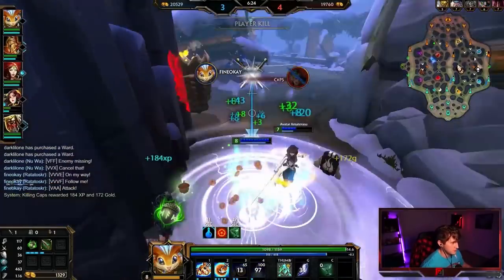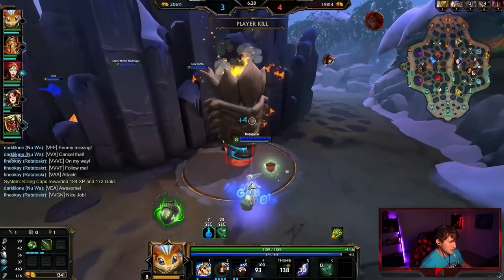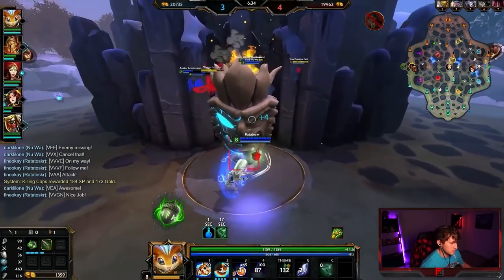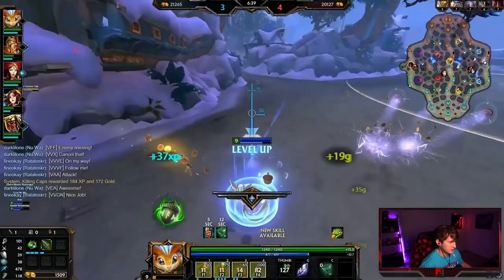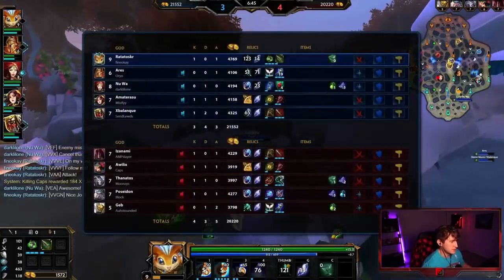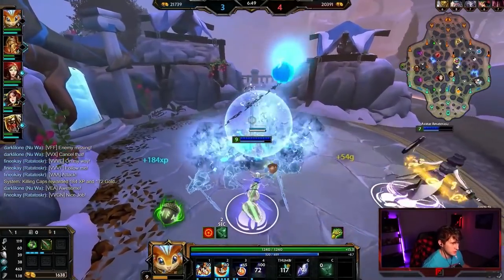Thanatos' ult takes a while to get off the ground. One cool thing about Rat is that with your ult, you're very very safe. We can actually probably kill this guy. I'm going to med so the Amma lives. Ended up not being really that worth it, but I guess you can use that sustain to go farm the jungle. Good to punish Thantos — he's a pretty easy gank because he can't get away right away. It's a very slow ult, and he's not going to have an escape.